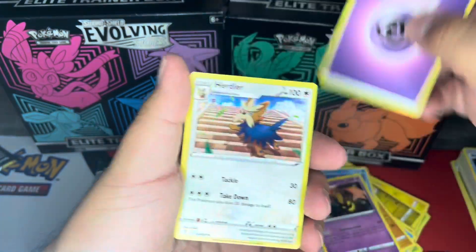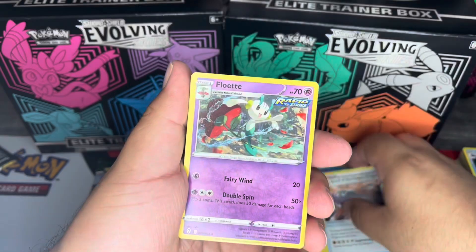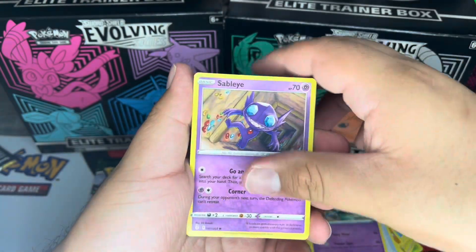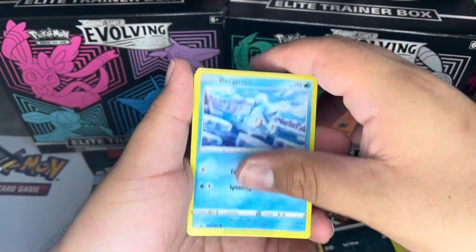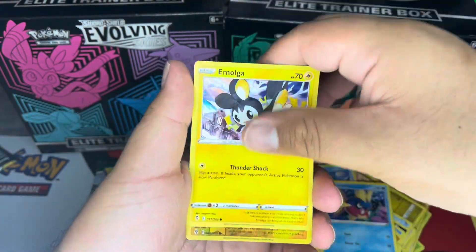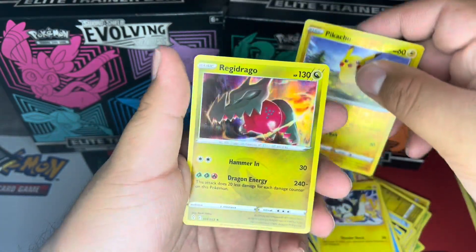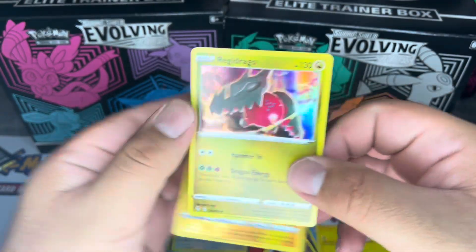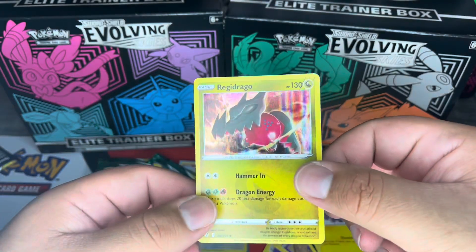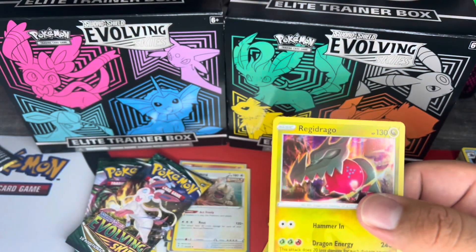We have a Psychic Energy, another Herdier, a Single Strike Scroll, a Flabébé, a Sableye, a Nickit, a Bergmite, a Carvanha, and a Malamar. We have a reverse holo Pikachu — and let's go, we got a holo Regidrago! Nice little pull. I definitely don't think I have this one yet.